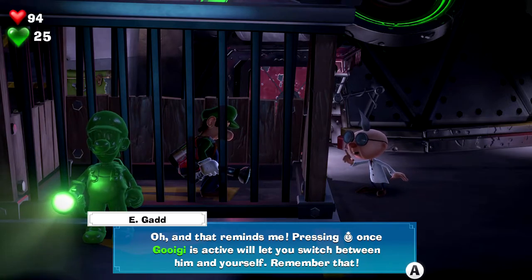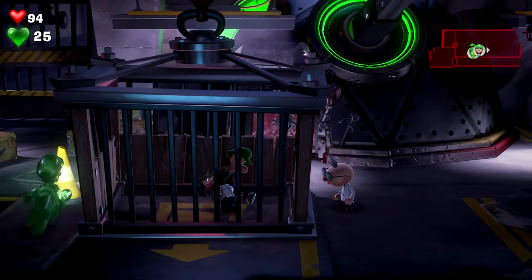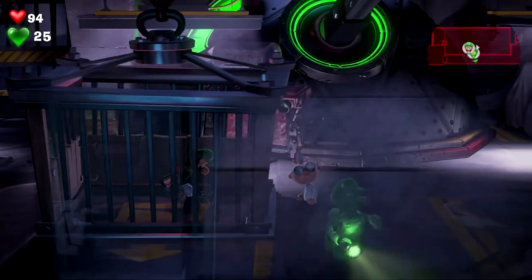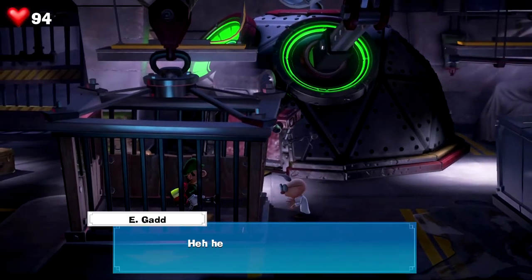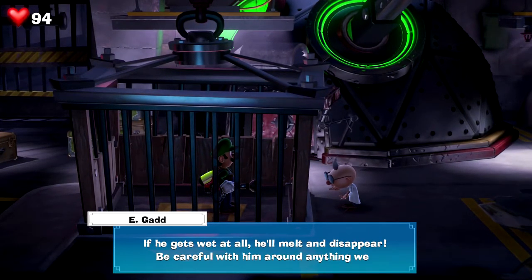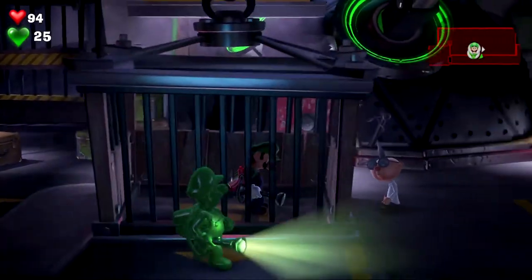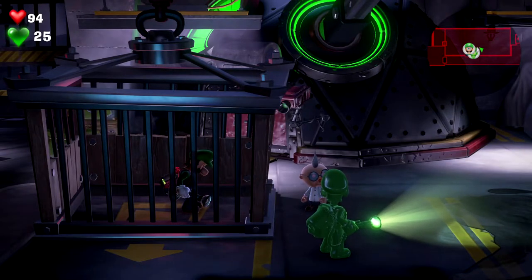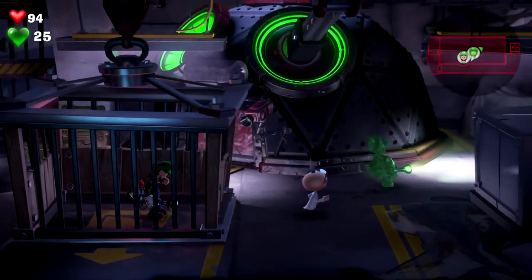Controlling him shouldn't take much getting used to. Oh, freaking crying from that — that was gross. Oh, that reminds me — pressing R once Gooigi is active will let you switch between him and yourself, remember that. Oh, screw this character! He even makes little drip noises while he runs. Gooigi isn't even remotely waterproof Luigi — if he gets all wet he'll melt and disappear. Be careful with him around anything wet. Oh I hate that.